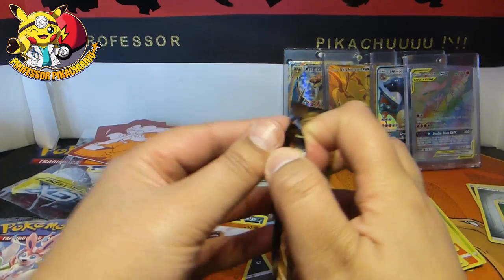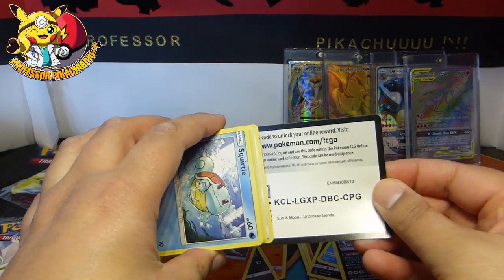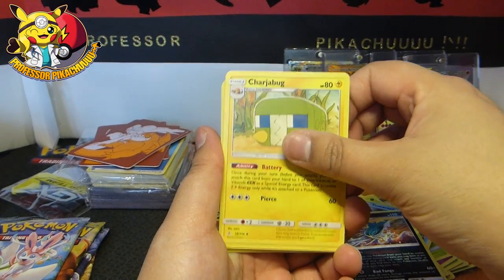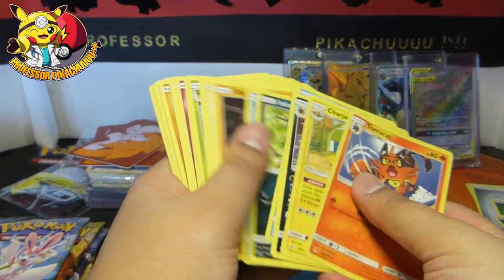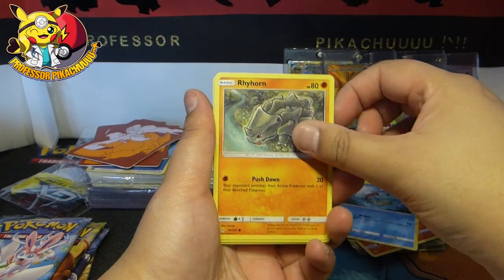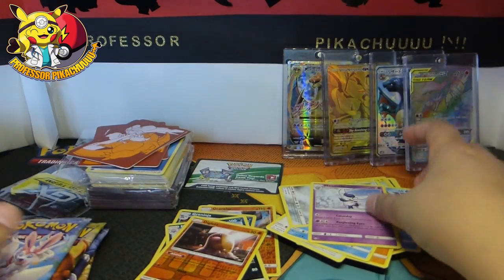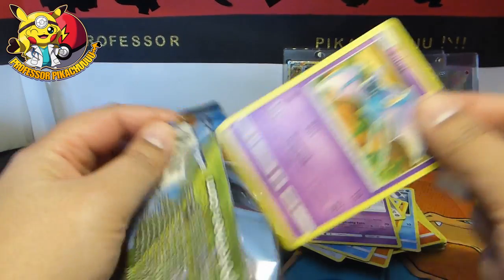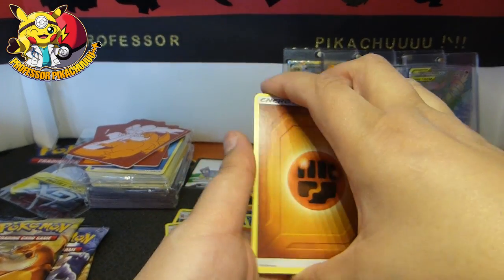Guys, this is pack number four — so we are halfway through. And once again, Unbroken Bonds, you're doing me a badness, man. 1, 2, 3, and 4. We have an energy, a bug, Torkat, Ghost — wait a sec, is that the first trainer card? That is four packs and that is the first trainer card. Squirtle, Rhyhorn, Rattata, Goldeen, Alolan Diglett, Martial Arts Dojo, and a Meowstic. We are now officially halfway through guys — zero hits. I did tell you that Unbroken Bonds is not kind to me. This really does show it.